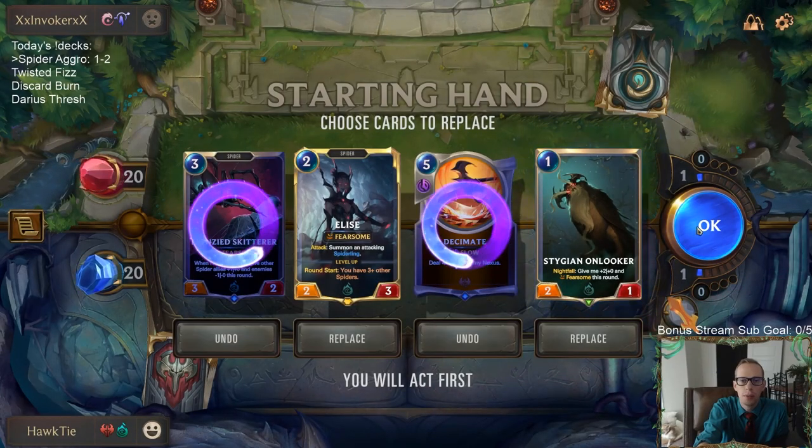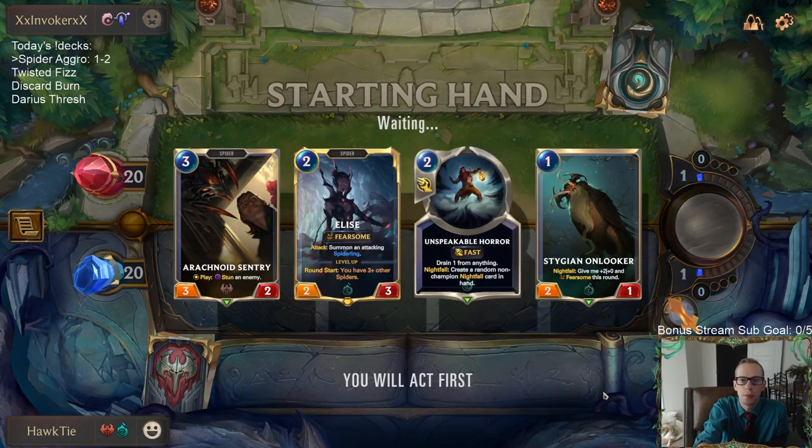We're going to mulligan those two. I would prefer a different one-mana spell - I would have preferred to play Legion Saboteur or Precious Pet on turn one. But I'm still going to be playing the Onlooker on turn one with the attack token. We have another draw step - maybe we'll draw one of those other cards.